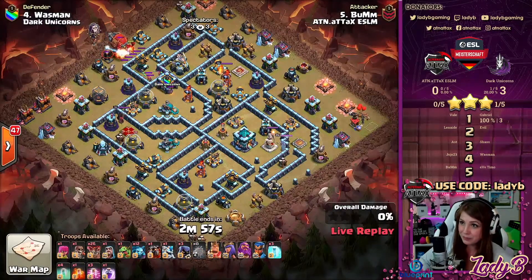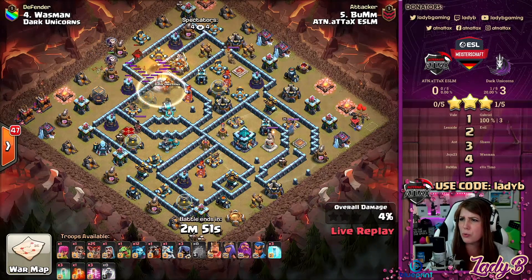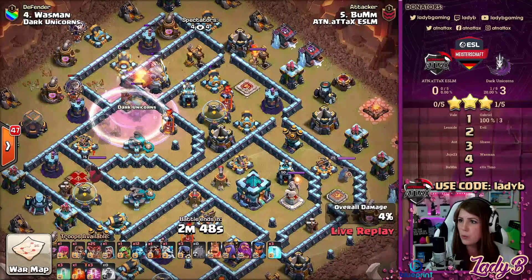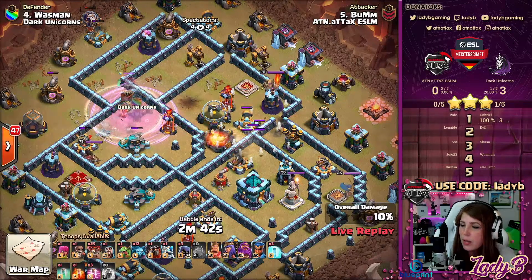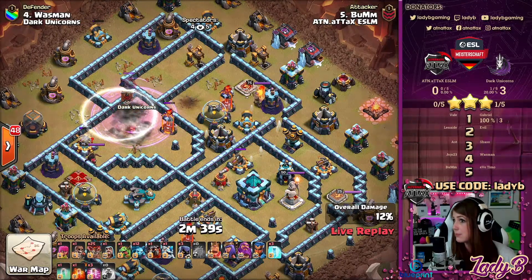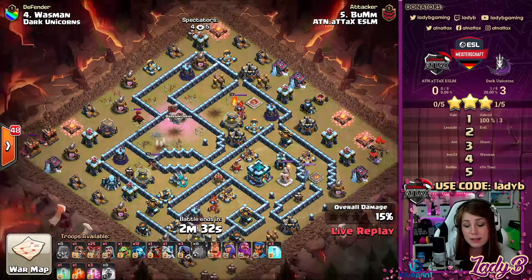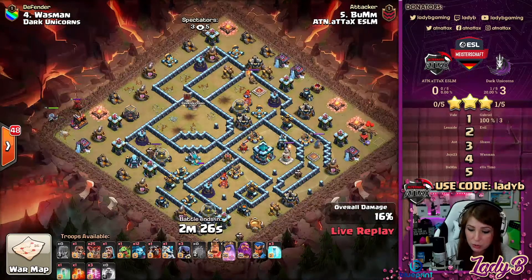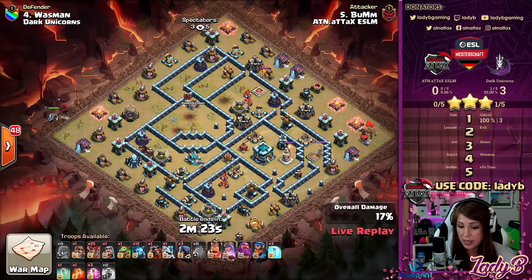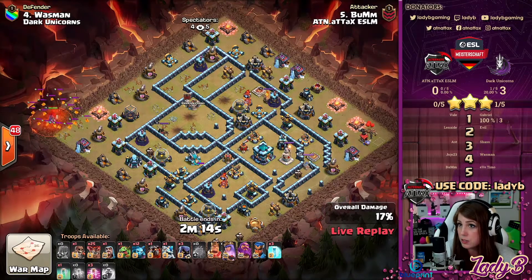Let's see what Boom's got up his sleeve. I notice again that Boom's not taking the fourth spot to go in with his attack. Some holy traps come in the way blocking things off, but he does get the Super Wizards into the chamber he wants. He needs to take out the Scattershot — nicely placed Giant Bomb does some nasty damage. The last one's done and those Super Wizards are down for the count, but he picked up good value.